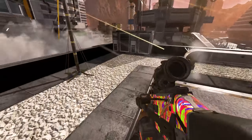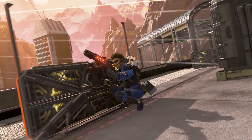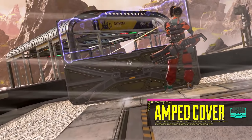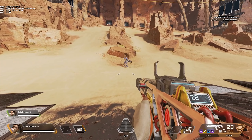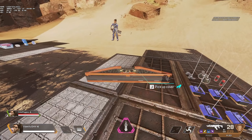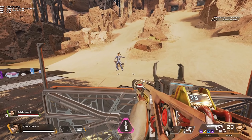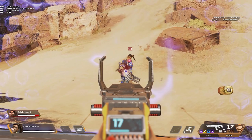Her tactical Amped Cover is the base of her kit, which allows Rampart to deploy a full cover amped wall that blocks incoming shots and amplifies the damage of outgoing shots. The deployment of the wall takes 3.6 seconds, during which the base of the wall has 120 health. Once it's fully deployed, the base will have 400 health and will also extend a barrier that amplifies the bullets, and this barrier has 175 health.